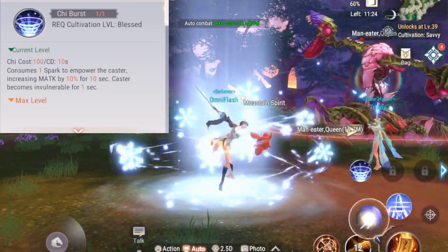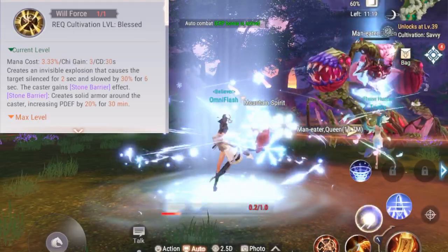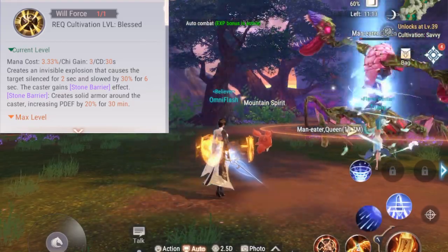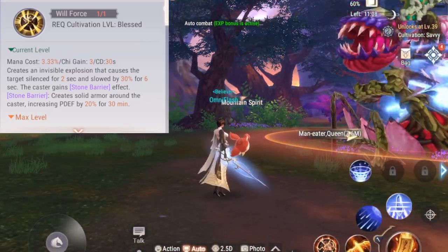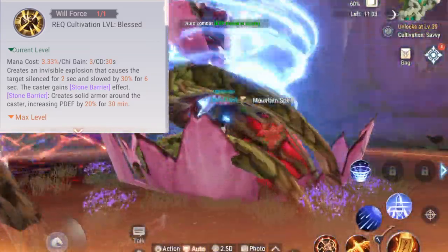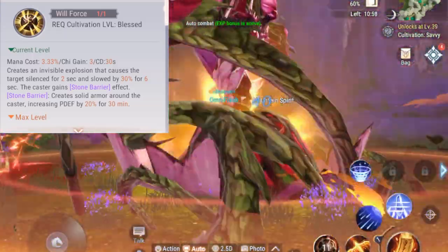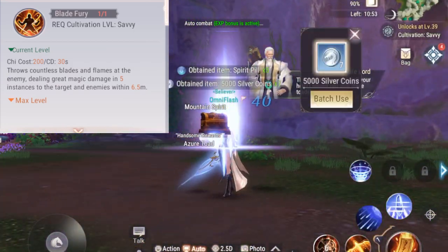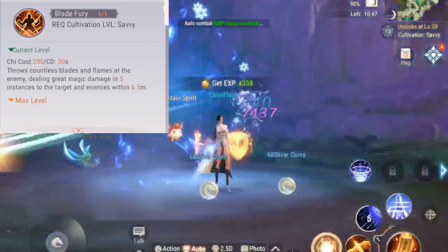Chi Burst is the first of your three chi skills. It takes one bar of chi to activate — like a limit break. It makes you invulnerable for one second and increases your magic attack. Force of Will causes an invisible explosion on your enemies, silencing them for two seconds, slowing them by 30% for six seconds, and also gives yourself a stone barrier for 30 minutes with a 20% physical defense increase.